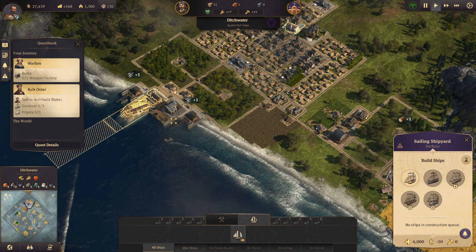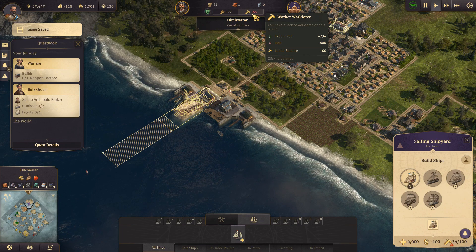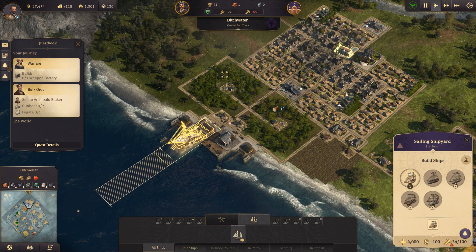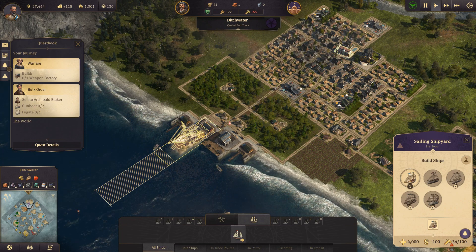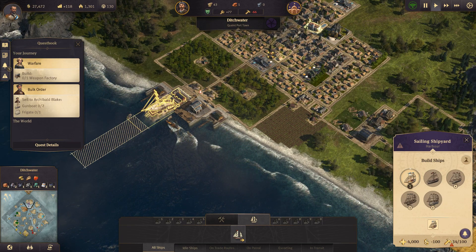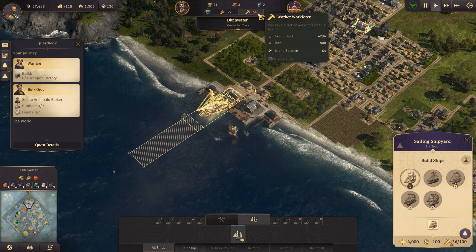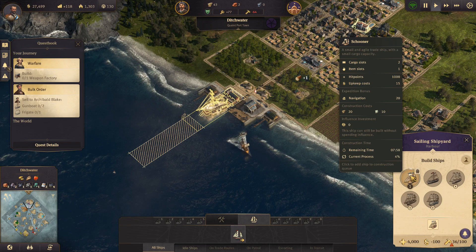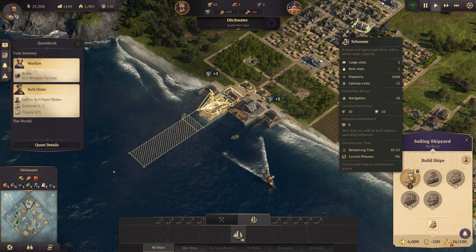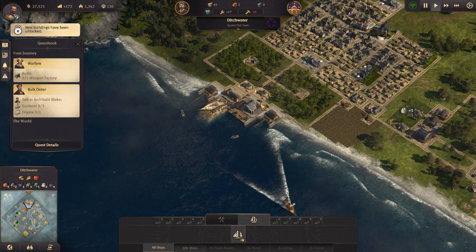That also means we're going to need a schooner to sail between the islands, and we can start doing that right now. We immediately start to have a deficit in our workforce because we need a hundred people working this island. Those hundred workers are only used once we start building ships. Because we don't have enough workers, the usual build time of three minutes has become eight minutes - that is going to be an issue.